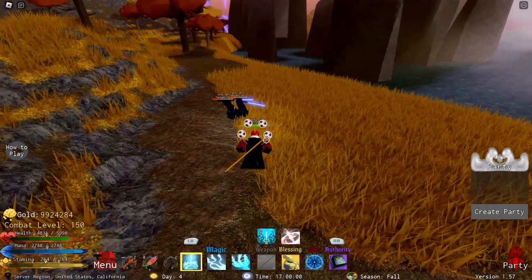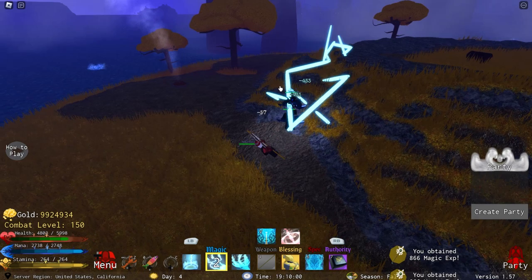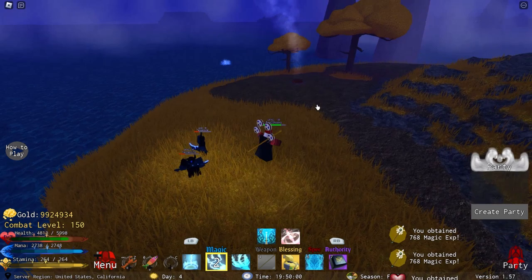The next move you unlock is at level 32, and this one is known as Lightning Blast. Lightning Blast is a pretty average move. Basically, you fire out a bunch of lightning bolts like Emperor Palpatine himself, and you deal moderate damage. Its cooldown isn't very long, so it is pretty spammable, and its damage is alright. Overall there are better moves out there, but by no means is it a bad move.